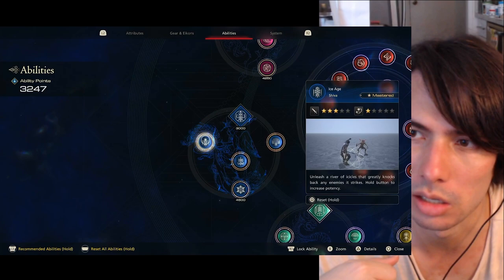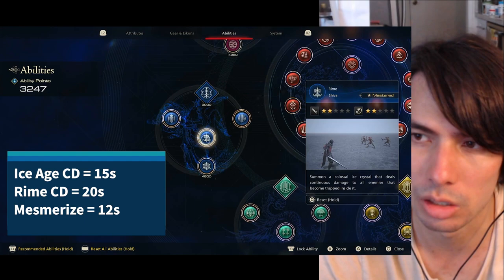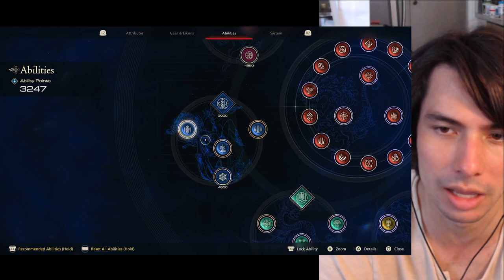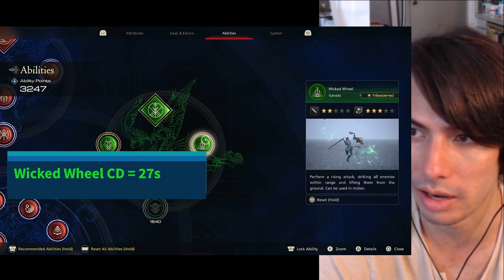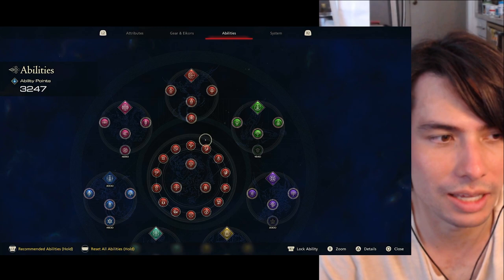Some other contenders with low cooldown abilities that are good for following up a parry to get that extra stagger damage: Ice Age has an extremely low cooldown. Mesmerize also has an extremely low cooldown. Actually, all of Shiva's skills have extremely low cooldown — Ice Age, Rime, and Mesmerize. That's one advantage of using Shiva skills. Some people write off Shiva skills thinking they're weak, but they're actually good from a cooldown perspective. Wicked Wheel is also a very good option — it does crazy good amounts of will damage, which translates to good stagger damage. So you have options and you can use whatever you want.